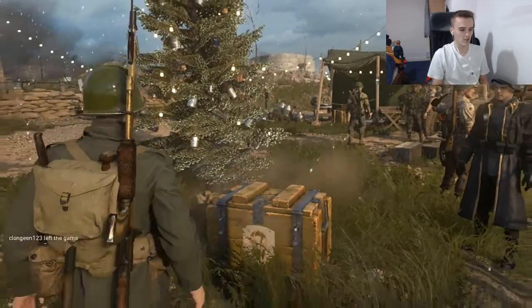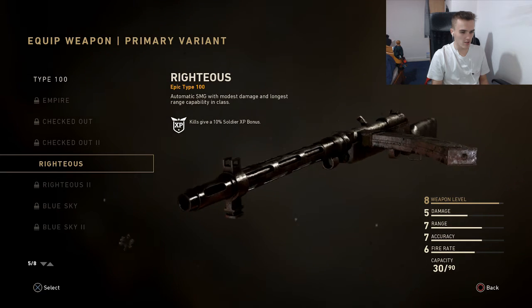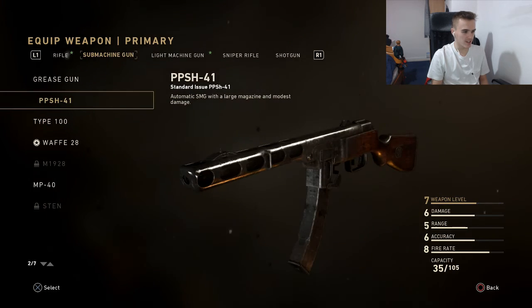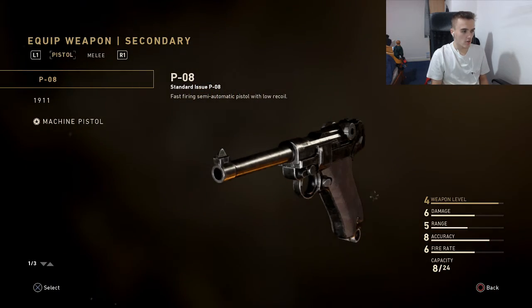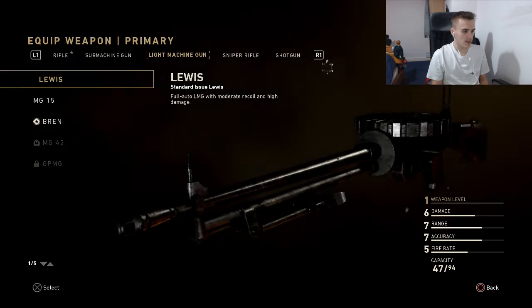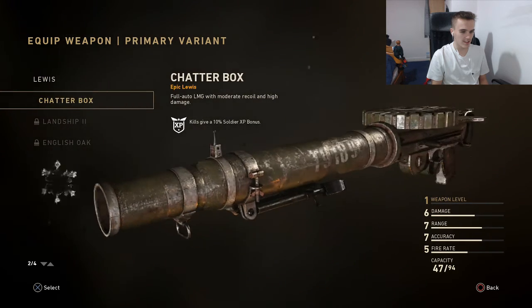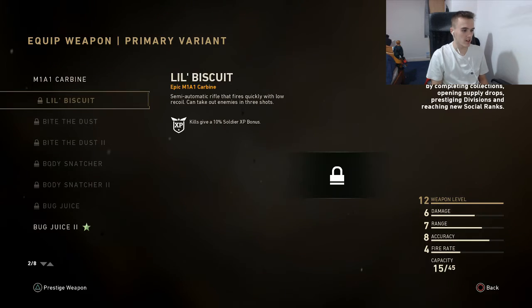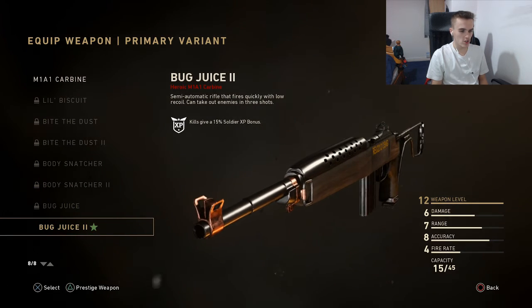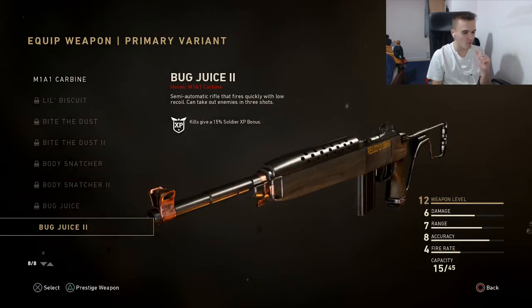Type 100 — The Righteous. A nice improvement on the rusty Type 100. That is good. Now let's check the Lewis — The Chatterbox. That looks like a launcher. This is sick. Now time for the M1A1 carbine — The Big Juice. Oh, that is such a nice heroic gun. That is so good.